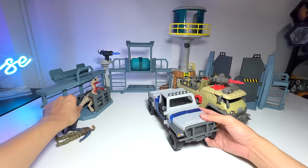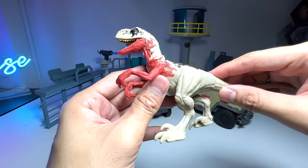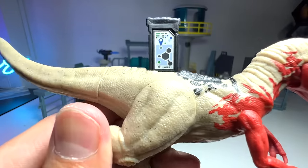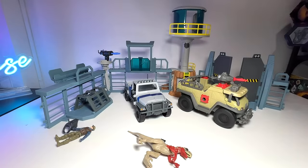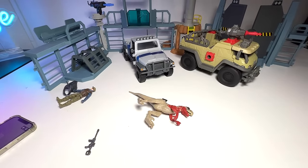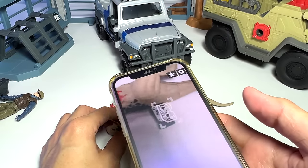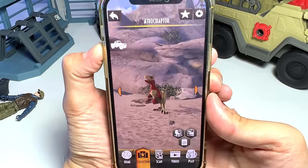Let's have a look at the Atrociraptor first. I'm very excited about this one. You can see this is a new color scheme. You guys will want to scan this in your facts app for sure. I'm pretty excited to add this to my facts app as well. Let's do our scanning. Let me just zoom in a little bit and tighten my tripod. Here's my facts app - scan this. Got it. Yes, that was nice and fast.